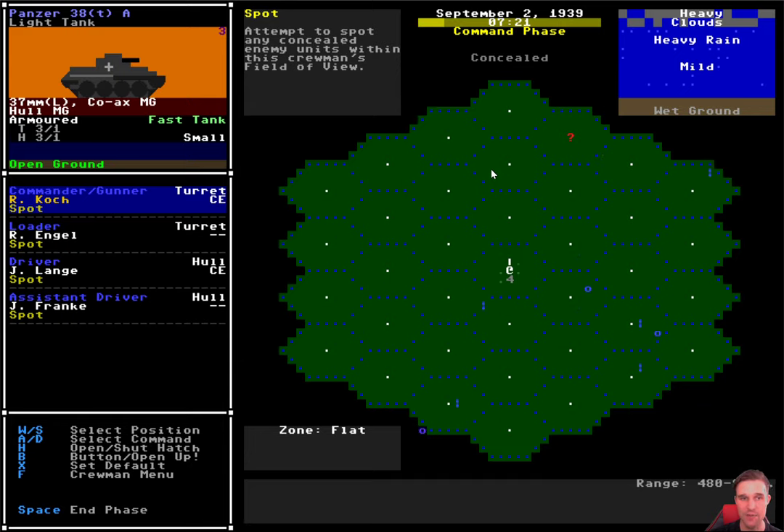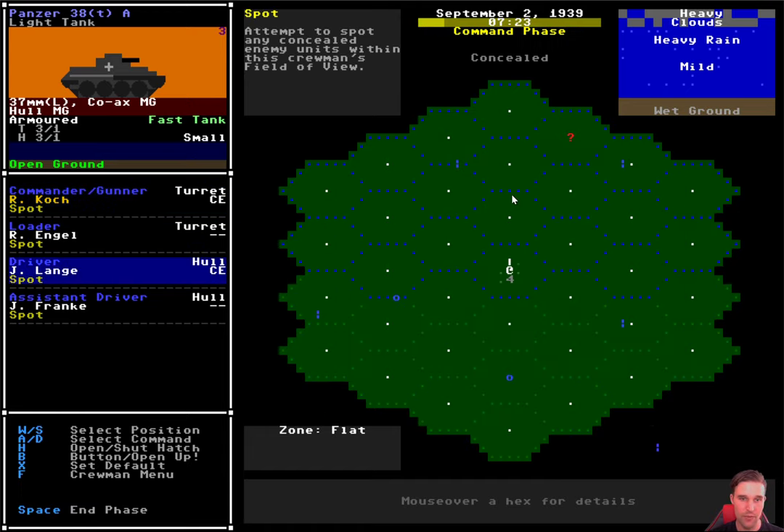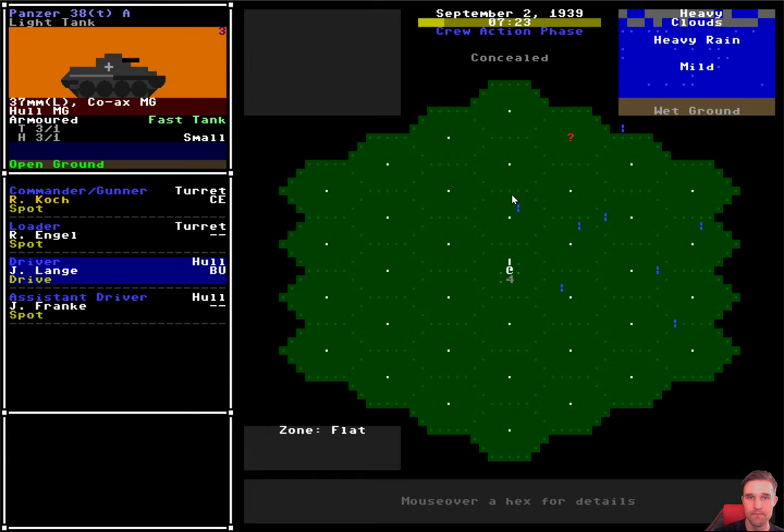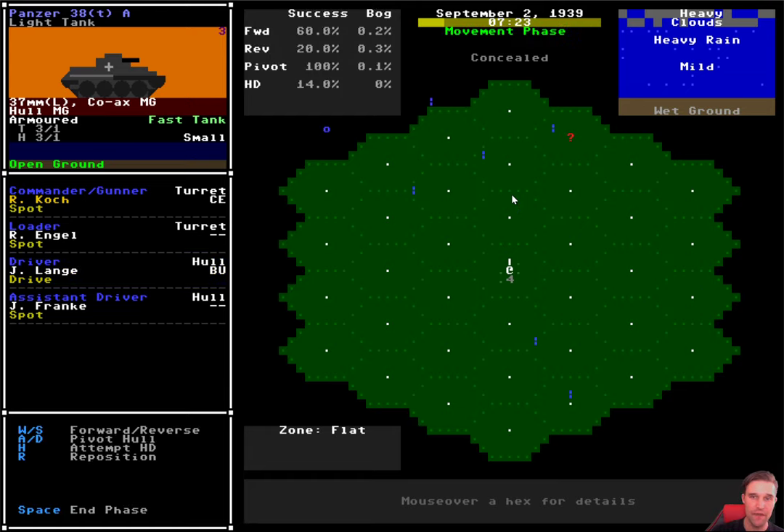I'll do one more round, and if we don't spot it, then I'll take the risk of actually moving closer. Still nothing. So I don't want to waste too much time trying to see this thing at a distance. I'm going to command my driver to move, and I'm going to get him to button up - why leave him exposed? I'll give him a drive action. Now that we've given the driver a drive action, when it comes to the movement phase, the game pauses and allows you to input commands. If you don't give your driver the drive command, the game will just skip past the movement phase.